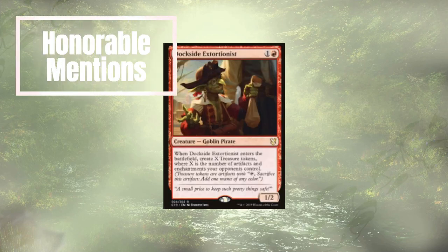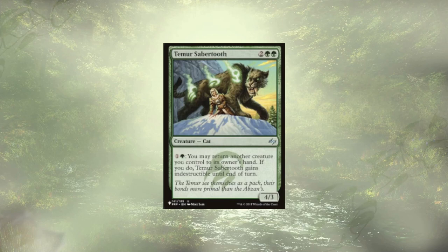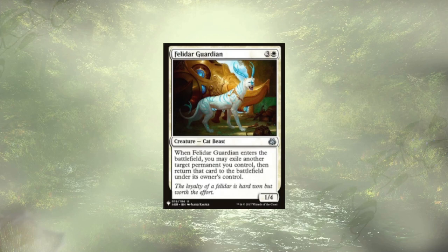Those are the additions, but of course we have some honorable mentions. Starting off with Dockside Extortionist — just a really good red card that's going to give us a bunch of mana, and it actually pairs up really well with Teemer Sabertooth, our next honorable mention. Teemer Sabertooth just didn't quite make the top 10 — I was trying to stick to the core of what the deck is. But Teemer Sabertooth would let us bounce creatures back to our hand, allowing us to recast them face down, re-flip them in the future, and abuse their flip effects. It's actually a really strong addition; it just didn't make the cut because it wasn't specifically a disguise or morph effect.